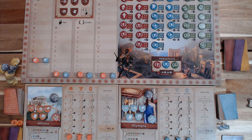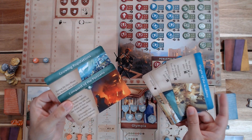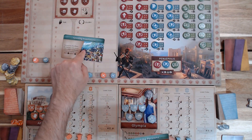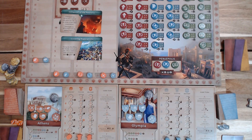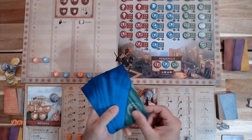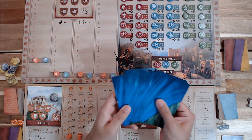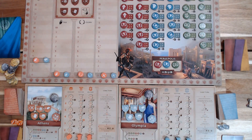The final piece of general setup is setting up the event cards. You have two types — one set with an aqua color and one set with more of a blue color. Take 'Growing Populations,' which will always be the first event, and 'Conquest of the Persians,' which will always be the last event. Take the other 14 remaining event cards, shuffle them, randomly select seven, and deal them into the stack. You should have a total of nine event cards ready to begin play, set off to the side.